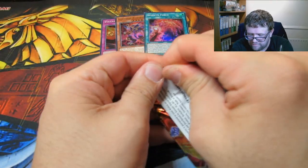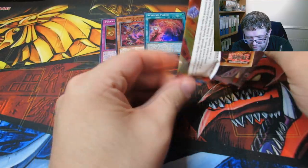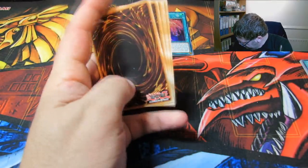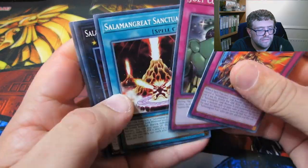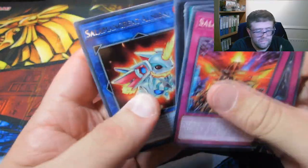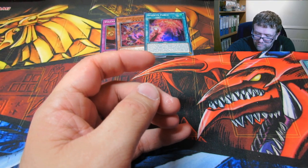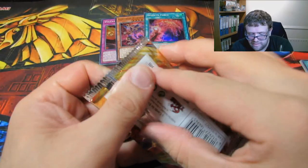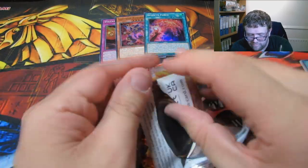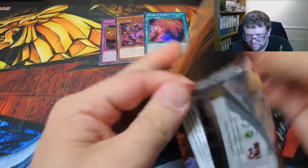It looks like a bloody Jolt now, doesn't it? Salamangreat Great Roar, Jolt Counter. A Salamangreat Great — so there's a lot of Salamangreat Greats in this one. I'm getting the feeling that's what this set's a big part of. So the three combos are rare — I have a 10th of fear for them.